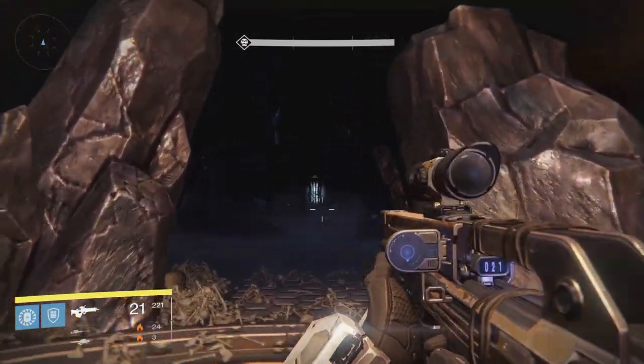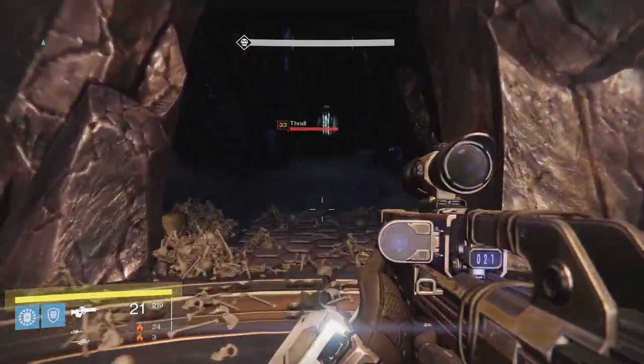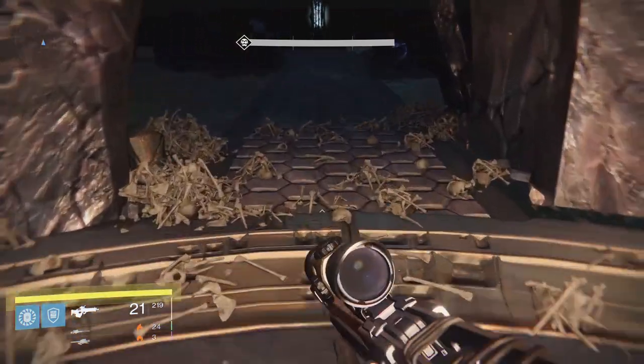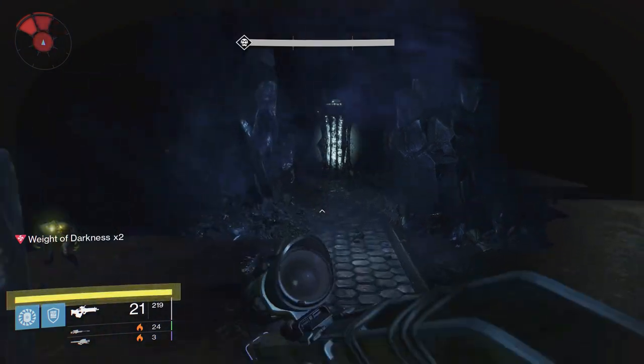So let's get on with this. We want to be running past the first lamp onto the second lamp, and then we're going to be jumping on the ledge. I'll also show you how to do it without jumping on the ledge. As you've probably noticed, I'm on hard mode at the moment.